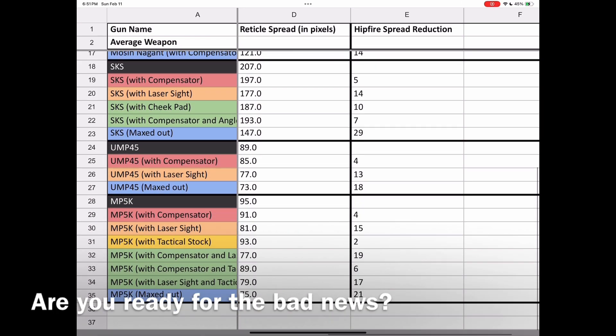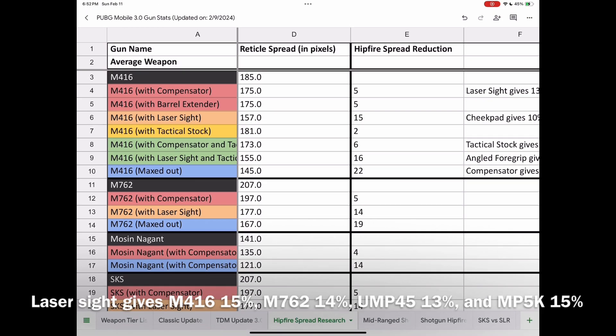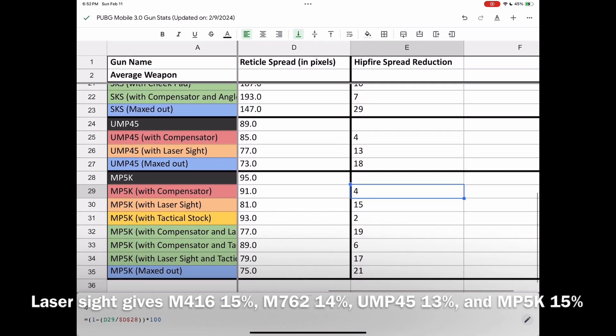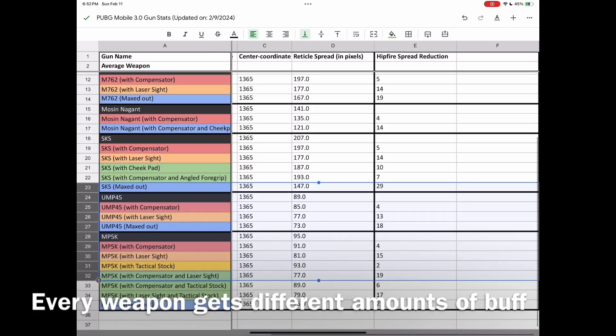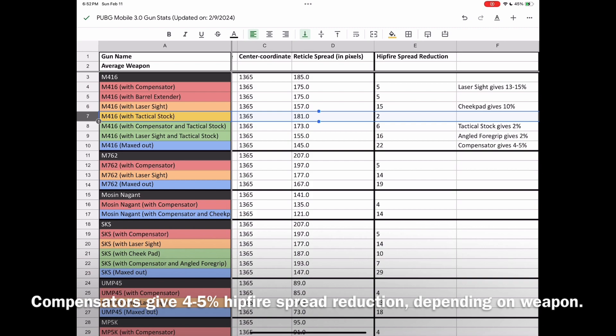Unfortunately, each attachment affects each weapon differently, even within the same weapon class. Even between the M416 and M762 — both assault rifles — a laser sight gives the M416 a 15% bonus while only 14% to the M762. Or for example, the laser sight gives the UMP 13% hipfire precision bonus but 15% to the MP5K. The numbers are always slightly different — off by 1 or 2%. In addition, compensators seem to give all ARs and DMRs 5% bonus hipfire precision but only 4% to SMGs.